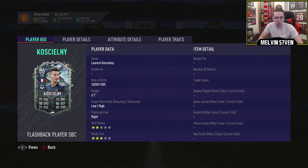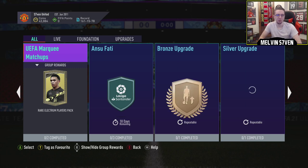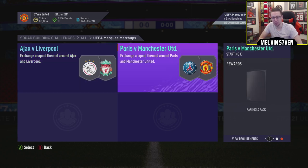This might be one that I consider doing because he does look quite decent. Being French, he links very easily, and of course he's in Ligue 1 as well. The midfield for Ligue 1 isn't that great, but of course you've got Mbappe and Neymar for forwards. So Ajax versus Liverpool — a prime mixed players pack. And Paris Saint-Germain versus Manchester United — a 25k pack.